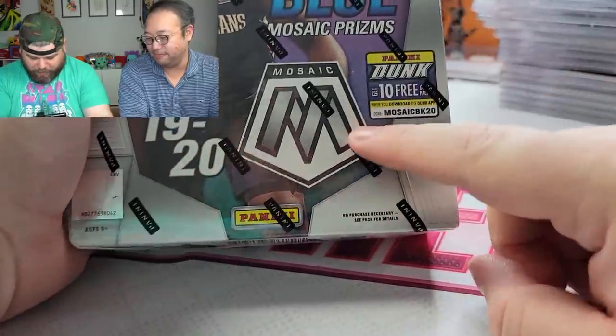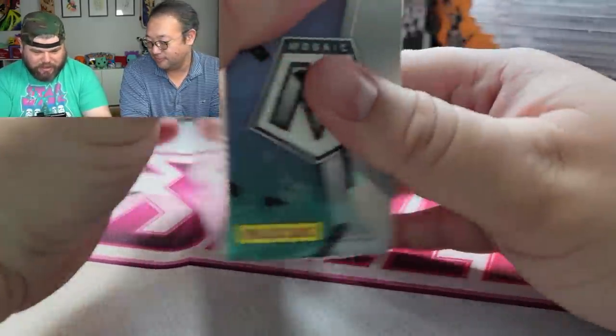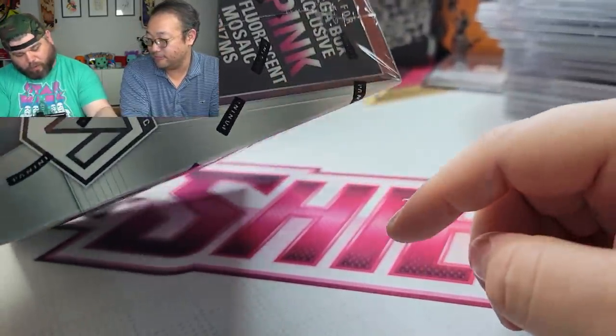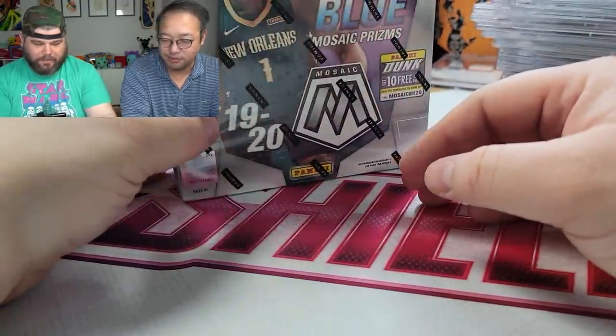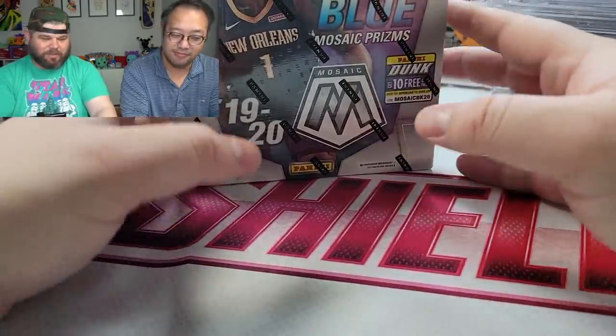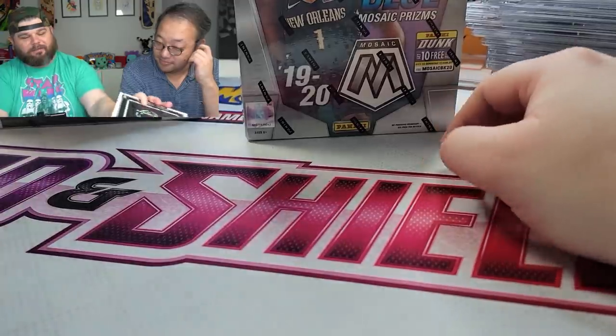What is up everybody, it's your boys Gin and Juice back at it again. Today we're opening up more Mosaic little hobby boxes. We do get a shot at getting the mega box exclusive pink fluorescent Mosaic prisms. I'm just obsessed with Mosaic because of the Genesis cards — I just really want to try to get them, I just love them.